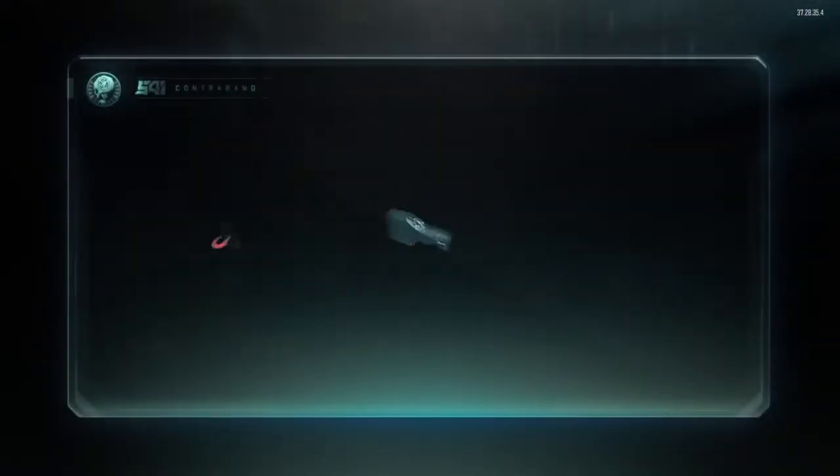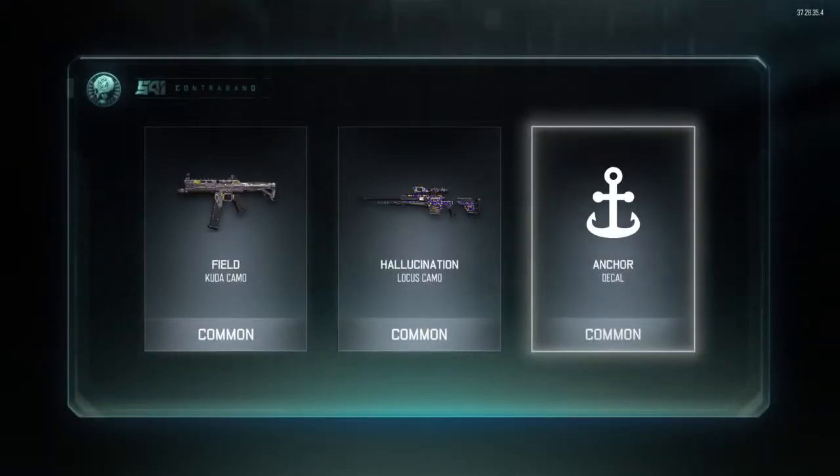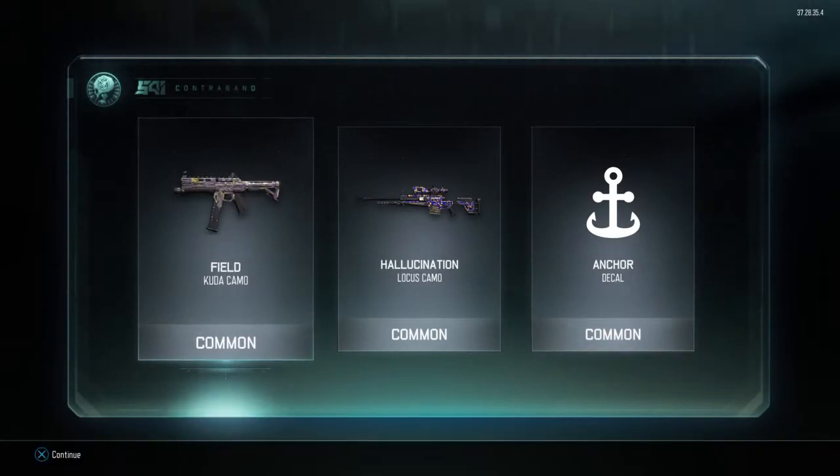Alright, let's go. Field for the Cuda, Holocaust Nation for the Locust, and Anchor Decal.